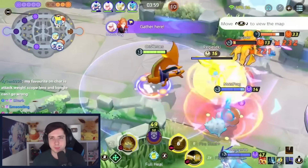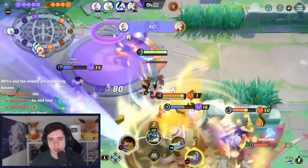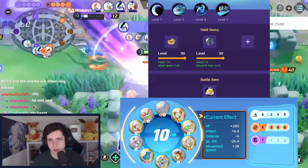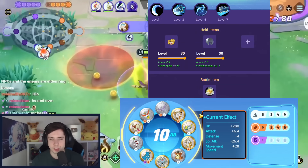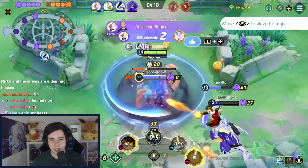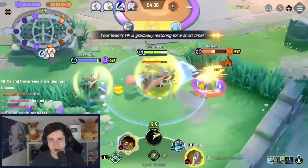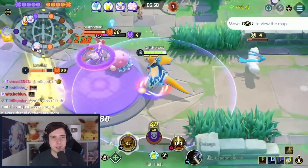Zacian is also still a great choice — you can play it in central area or top and bot path, it pretty much works anywhere. I personally play muscle band and razor claw, and for the moves we go sacred sword and agility, which is by far the most consistent. I know there are a lot of metal claw lovers in the comments, but if you want to win actively, sacred sword and agility is the way to go for Zacian.